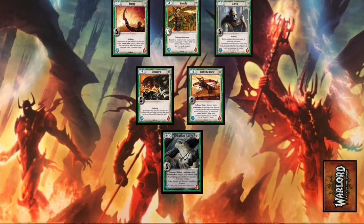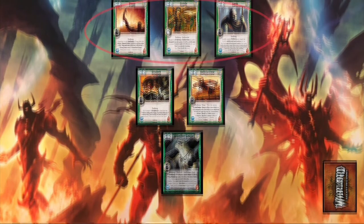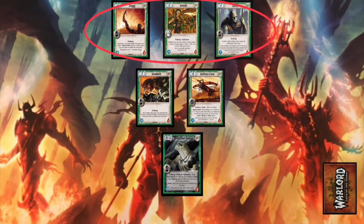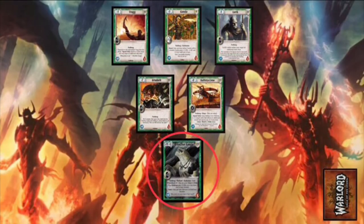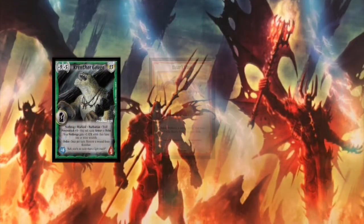All starting armies will look like this, with 3 level 1 characters in what's called the first rank, 2 level 2 characters in the second rank, and your warlord, usually a level 4 or 5 character, in rank 3. Breaking down cards now, there are 3 basic card types: characters, actions, and items.